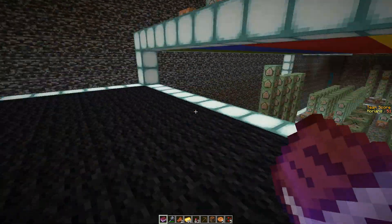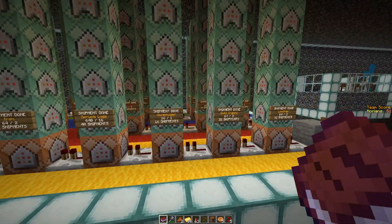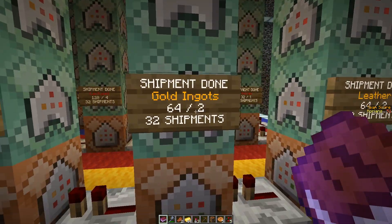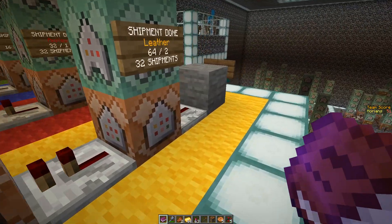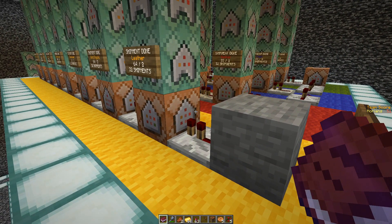When a shipment is done — there's the gold — it will trigger this stone, and we'll do this all based on a redstone input. Think about the fact that all these pillars you see here were all on blue command blocks.